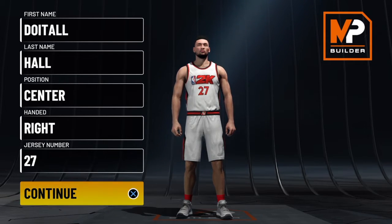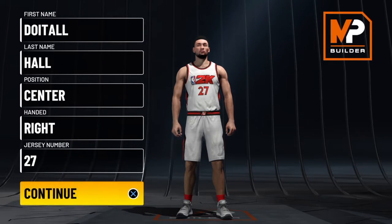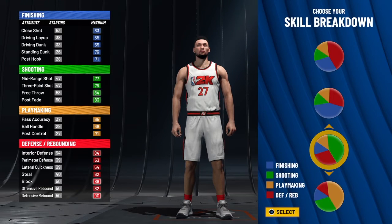Not to mention some great defense, so you really can call this build a two-way stretch five — but it's a pure stretch five, so people automatically think you don't have defense on this build. But let's go ahead and choose the center position, choose the hand of your choice, and the jersey number of your choice.